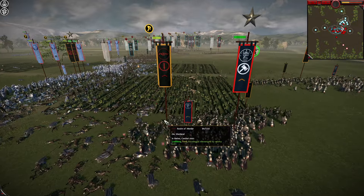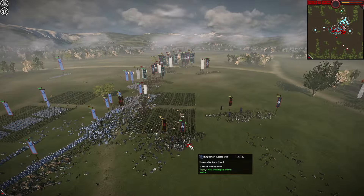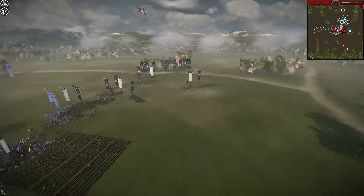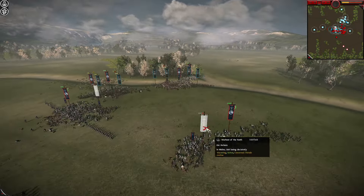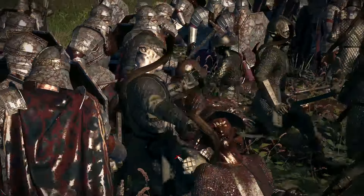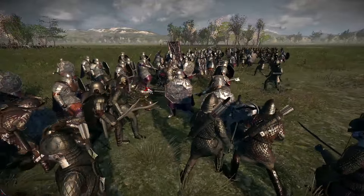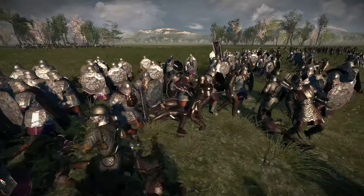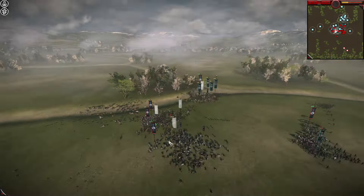Durin Guard are doing a decent job fighting Orc Warband. They just need to be careful they don't lose their General — he's a Shock-Sword type General, vulnerable to Warg Chargers and Archers. The Wargs have mostly been routed now. Orc Archers are actually being engaged by Mithril Guard, and it seems like the Dwarves are doing a decent job clearing out these Orcs. The mountain pass will be theirs by the looks of it — you can see the mountains back there in the background, and that's what they're fighting for.